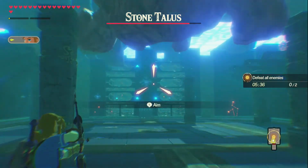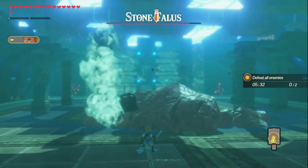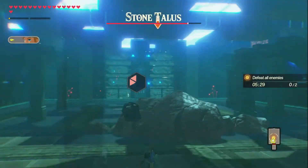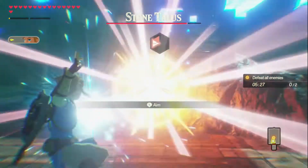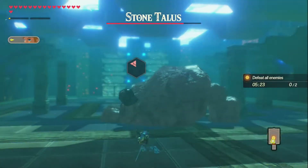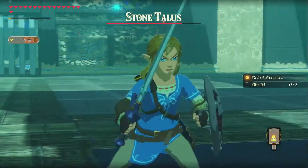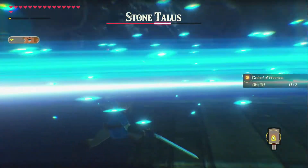I'll explain when we get back to the overworld. But first, we gotta kill this stone talus. Shooting the bow is a very effective strategy.